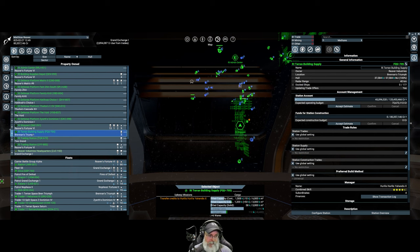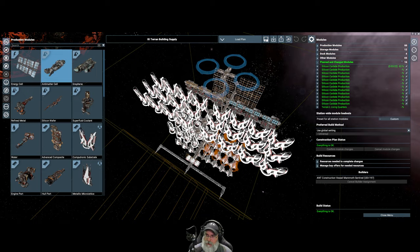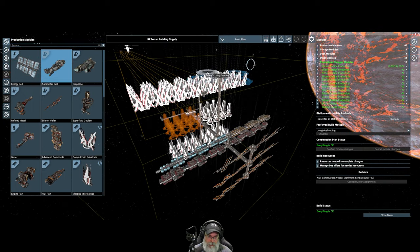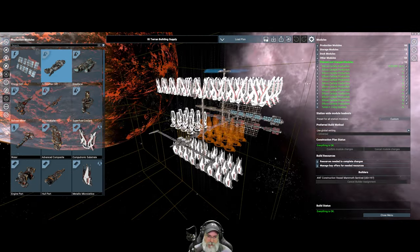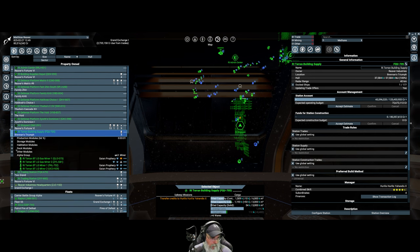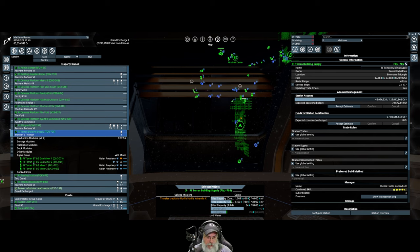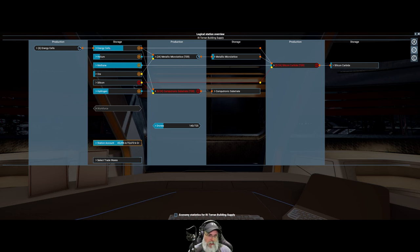That's going to be the Terran Building Supply. Looking at the build view, it's getting close — it's just got this section left and then the habitats, and then it should be fully operational. I only have two gas miners and two ore miners assigned to this station. Looking at the logical overview, it's out of silicon, so we most definitely need to get some more ore miners over there.